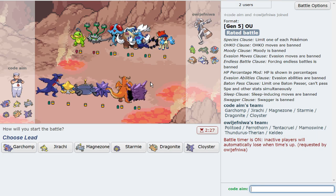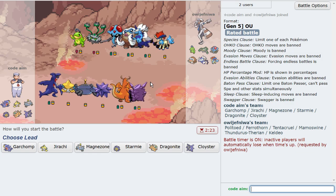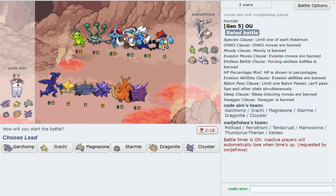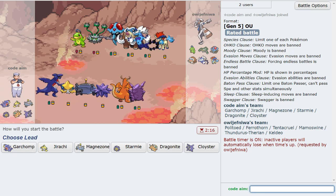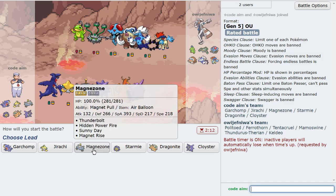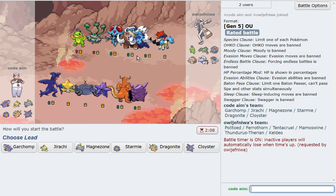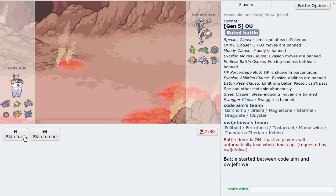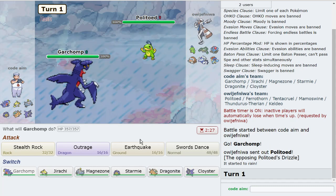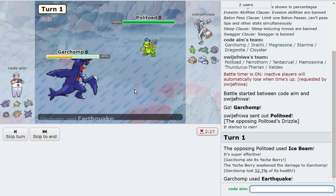Their lead is Mamoswine — oh my gosh, this is gonna be something! The cool thing is I can play Garchomp really aggressively early to take out one or two threats. If I take out Politoed I get rid of the rain, because I have Sunny Day Magnezone. If I take out Mamoswine I get rid of the giant threat to my team. So I'm gonna lead off Garchomp — and this is scarf.